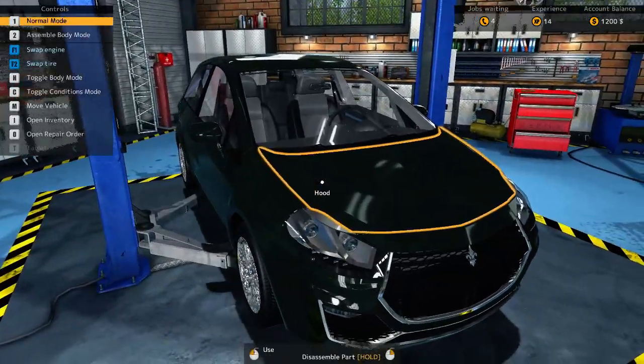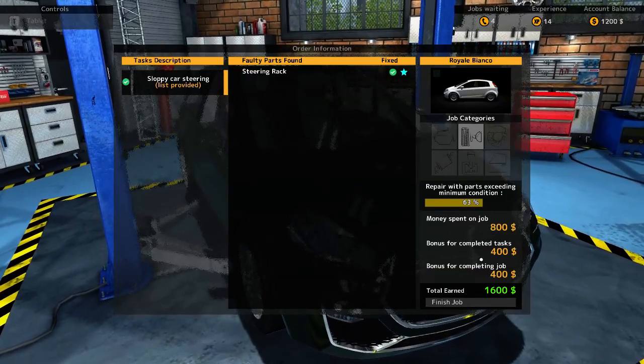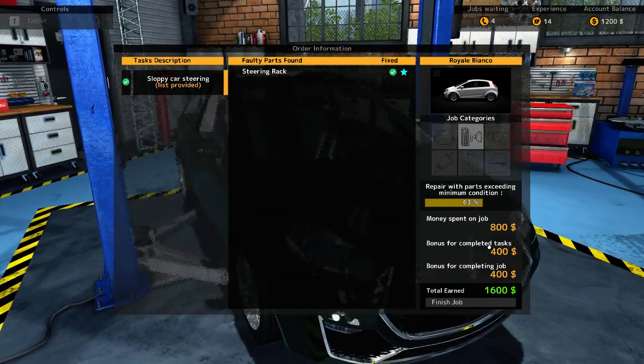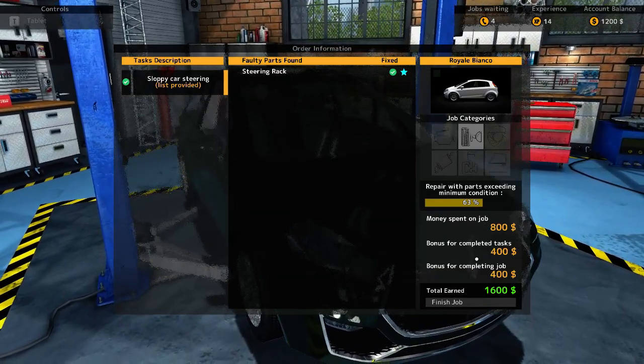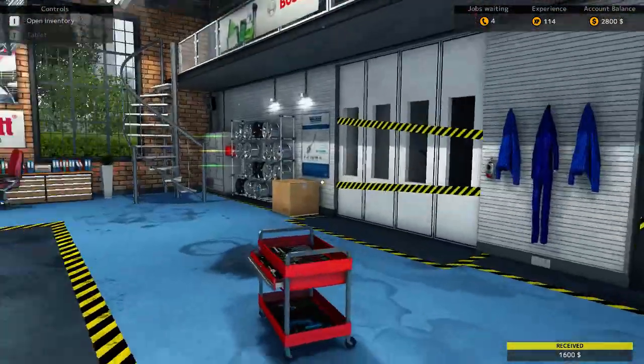I think this car is good to go. So that was $800 for the money spent on the job. Then you get a bonus of 50% of that for completed tasks, and another 50% bonus for completing the job. So $1,600 is ours.